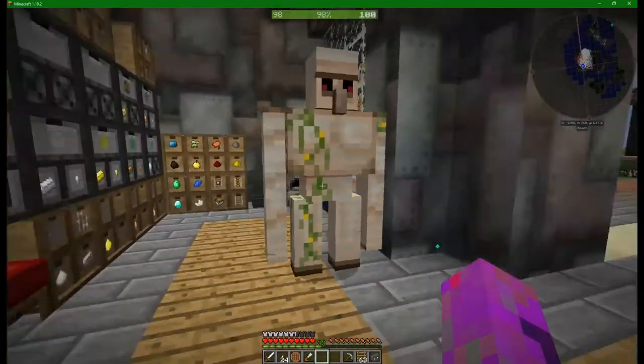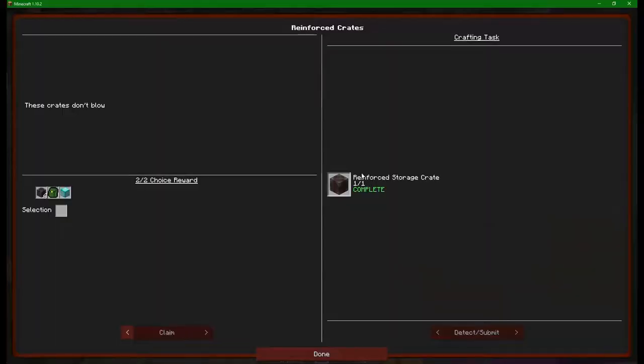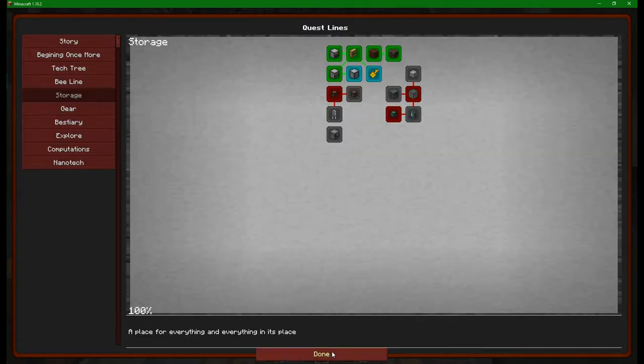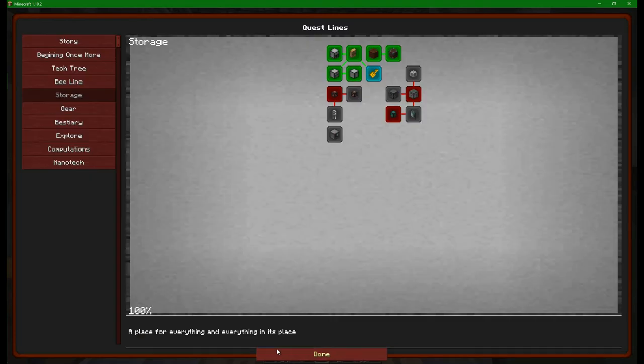These crafting tables need to be made into something a little bit more useful. And of course we were going to take the woven forestry backpack because that will allow us to deal with all our tree stuff. I think the backpack is going to be a little bit more useful than the diamond block that was offered. We have a couple of quests that we did not complete here - I'm going to get the storage upgrades, they seem like the better way to go.